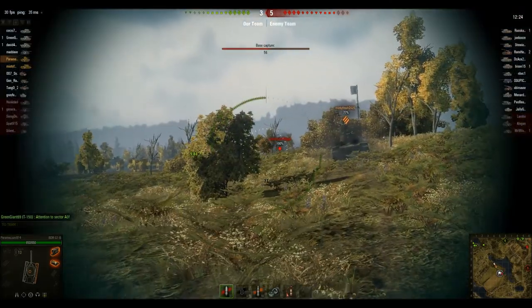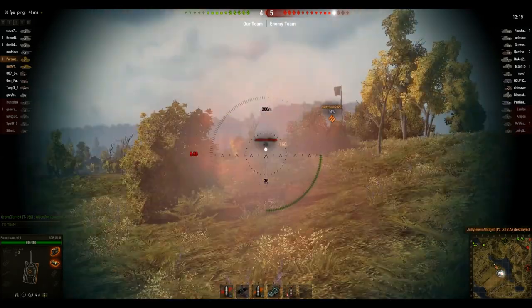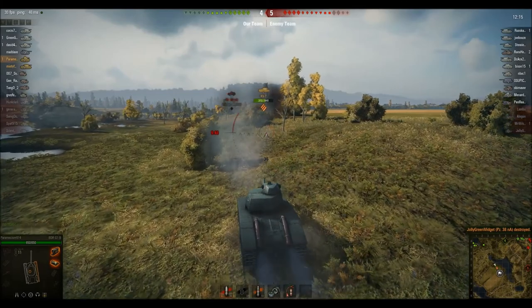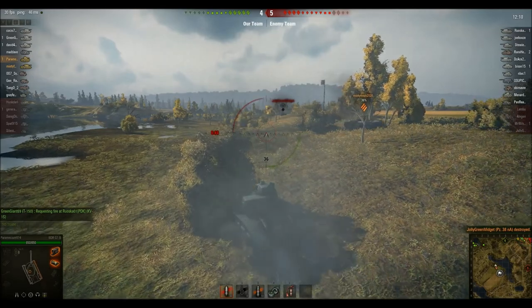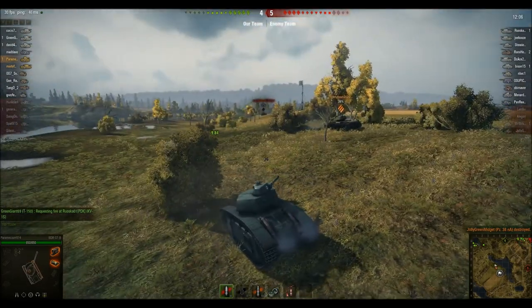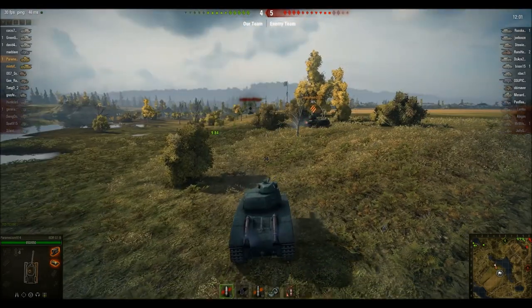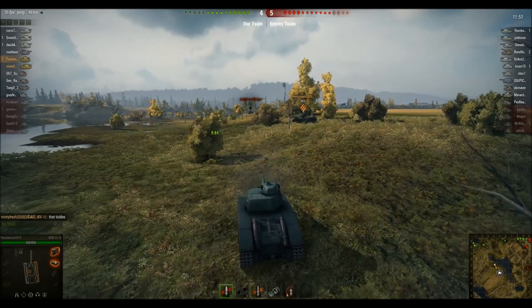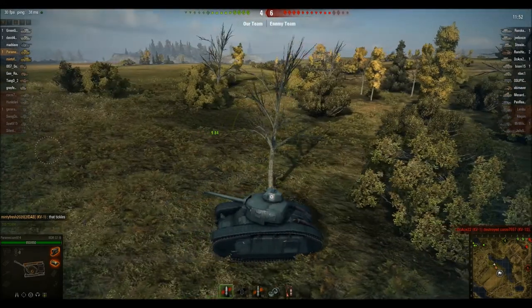So yeah, here I am — me and Minty are just kind of not going up to the base to cap it, but trying to kill anyone who's going to. And I do hit that guy and get him with one shot. I mean, Minty damaged him for me, but still. I'm trying to be a little bit cautious here because I know that if I move up too far I'll just die. Minty's getting hit by some guy but he's in the KV-1 — he even remarks that it tickles. The KV-1 is pretty tough; the BDR G1 is not as tough.